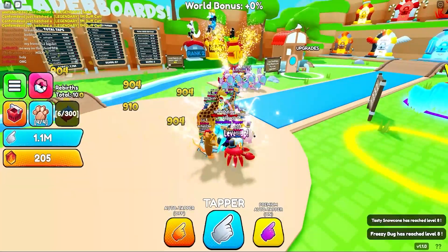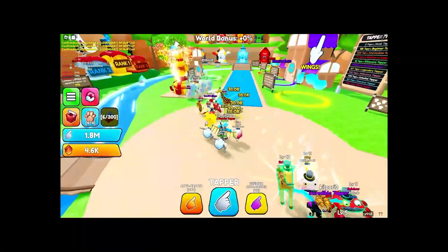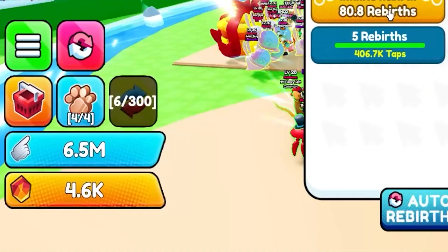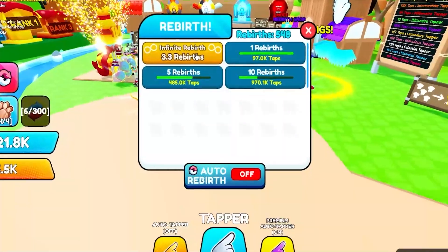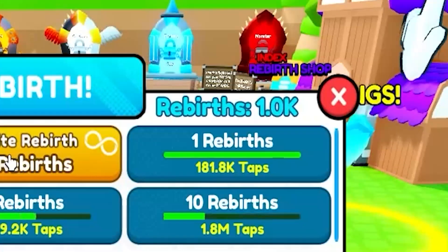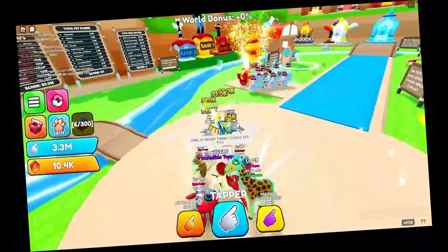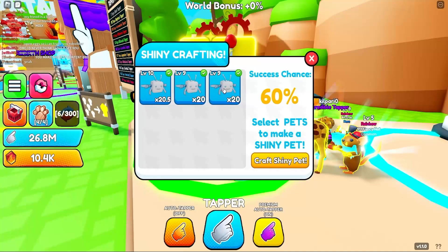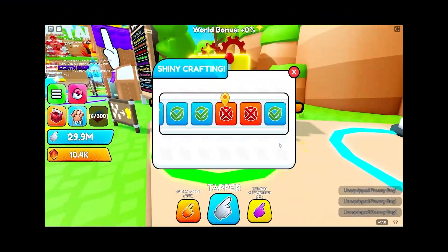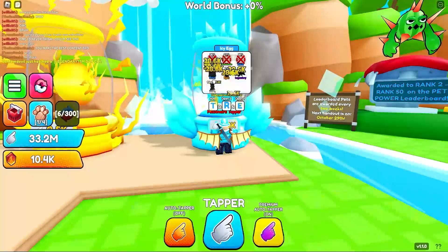Let's do the rebirth — boom! 38,000 per click, that's nuts. Look how much we're at now — already 6 million. Rebirthing is nice. We're over 500 rebirths now. Boom — over 1,000 rebirths! 91k per click now. We have three of these 60% chance eggs — should we risk it for the biscuit? I think we should!